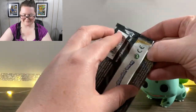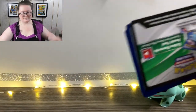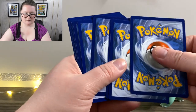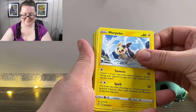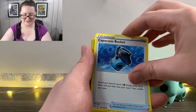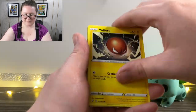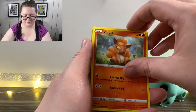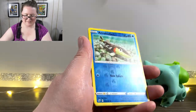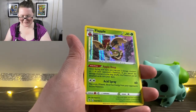Here's the next pack. I've got an Energy Morpeko, a Capacious Bucket, Horror Energy, Helioptile, a Voltorb, Sandygast, Vulpix, a Koffing, a Reverse Holographic Arrokuda, and a Holographic Flapple.